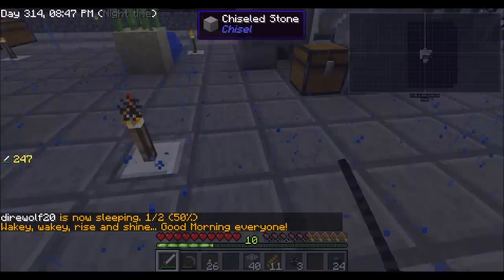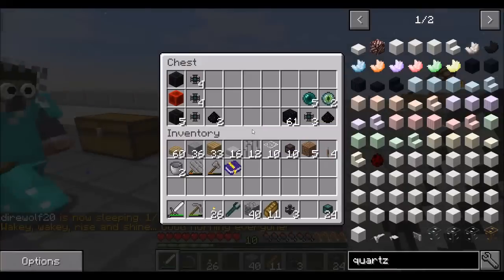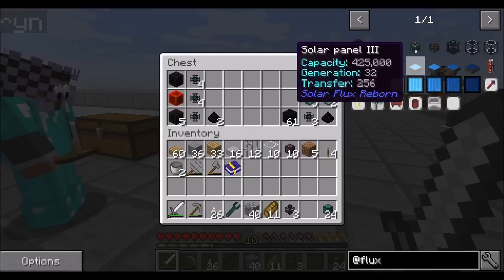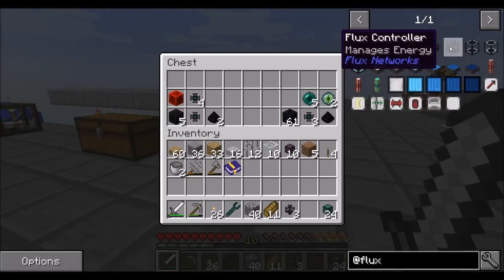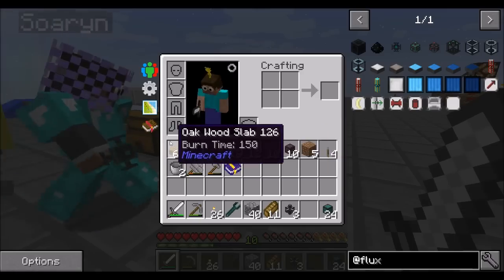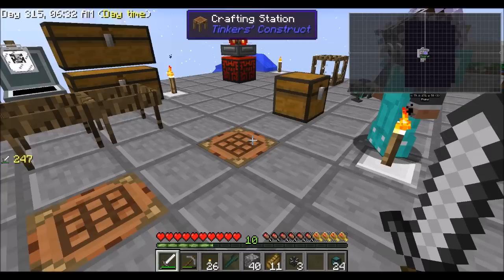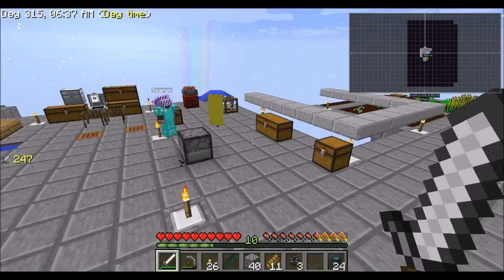We're right back. Soren, you wanted to show me the new wireless power system from Flux Networks, right? So first we're going to make a log. I assume we need one flux controller, then plugs for sending energy, and points for receiving energy? Having not looked at the mod at all, that would be my first guess. Yeah, that's my guess. I don't know if the controller is needed or not, but we have one now, just in case.